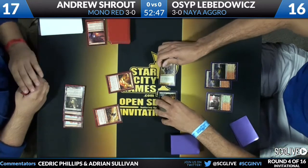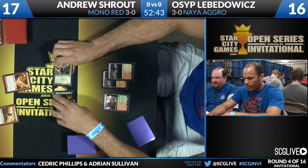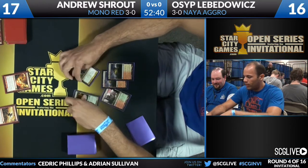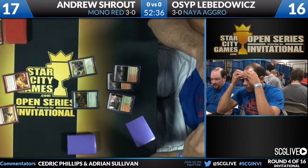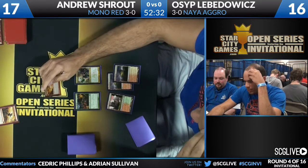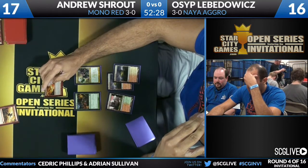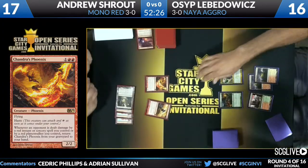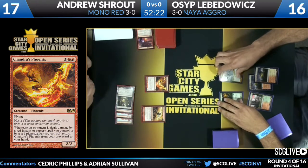Is he just going to start going to the head now? How does this work? You see him really pondering his turn — what am I going to attack with? Take a look at Chandra's Phoenix. It's a little old school but it's new again. How does everything add up into me winning this game and not losing to that Burning Earth?